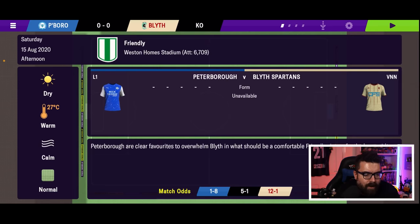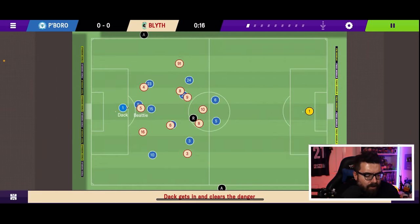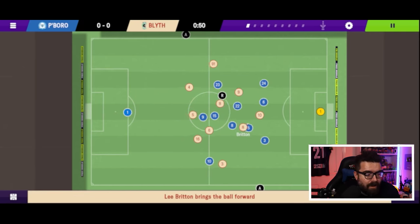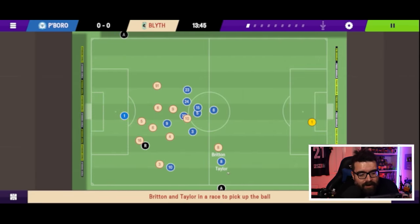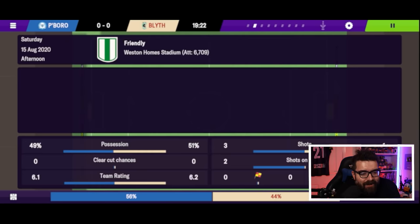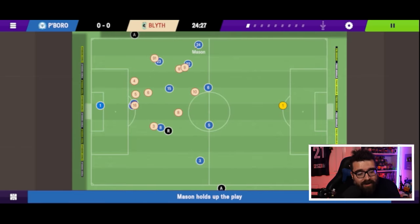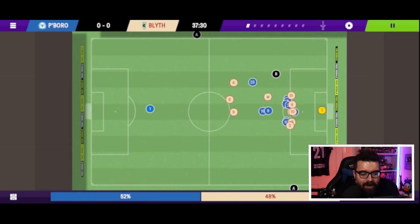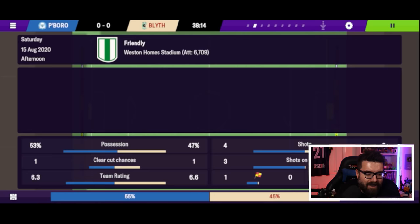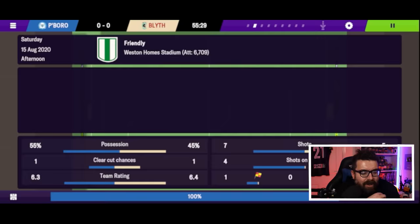We need to tweak this team around a little bit because he's got players in the wrong positions. Let's find Dan Butler who we use a lot in our stream team — he's showing in the wrong position. There we go, that looks like a team we can use. Let's see how FM21 mobile looks — we're playing a friendly against Blythe Spartans. You've got the top-down 2D view that'll be very familiar to anybody who played the full game. Playing on quite a large good phone, it looks so much nicer than it has any right to look on a mobile phone.